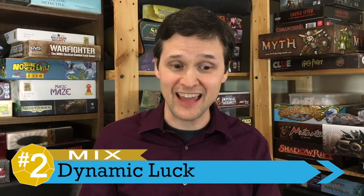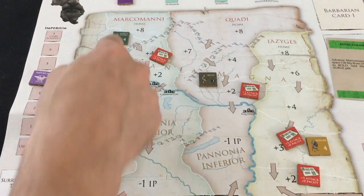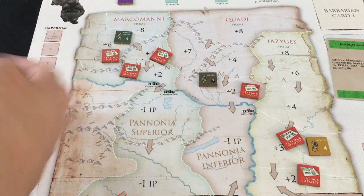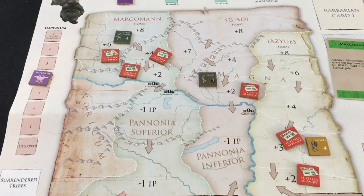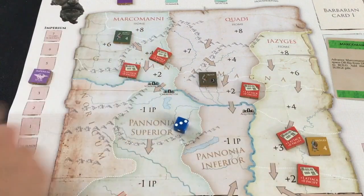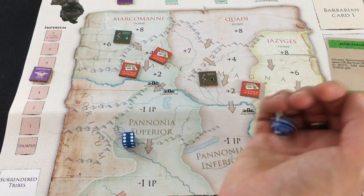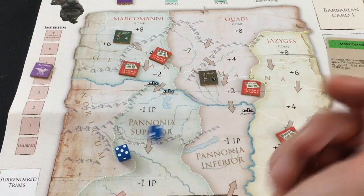Number two is also a mix: how random and swingy, but also dynamic the game can feel. Starting with the negative, there are a ton of D6 rolls you make in this game to determine whether your forts stay on the board, whether you win or lose in combat, whether a tribe you've formerly conquered rebels against you again. While the sheer volume of all these dice rolls means that no single one is going to lose you the game, there are some hugely major ones that can really destroy you, like a barbarian tribe coming back.